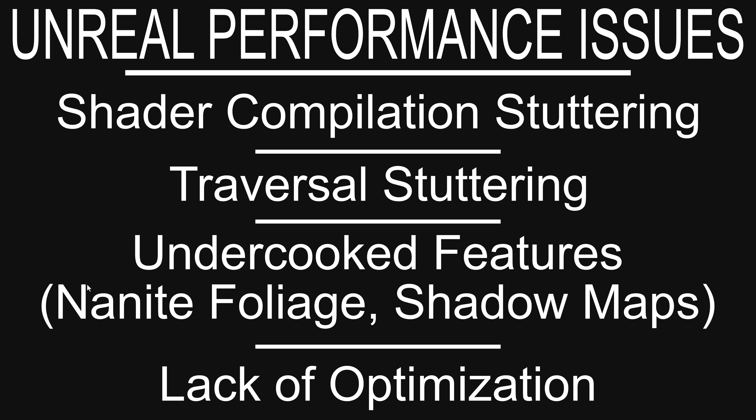On top of that, we also have traversal stuttering. This is when you're moving between areas of the world. You're on one area of the map and go into another area — it's a big open world but it doesn't have all that in memory at once, so it streams that information in. This can cause stuttering as well, and it's called traversal stuttering.